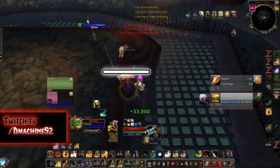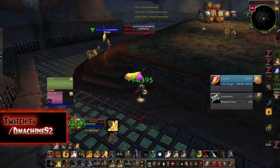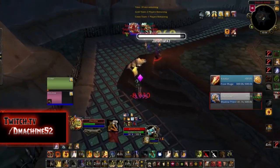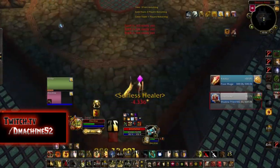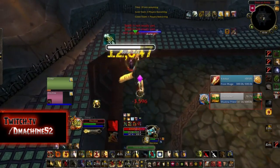Alter Time is a big ability Mages use to survive longer — your Hunter can actually purge it while it's active to prevent it. Cleanse Devouring Plague as soon as you see it, as this prevents a huge amount of damage. Ultimately, if you're on the Mage and they're playing defensive, you're probably going to win.